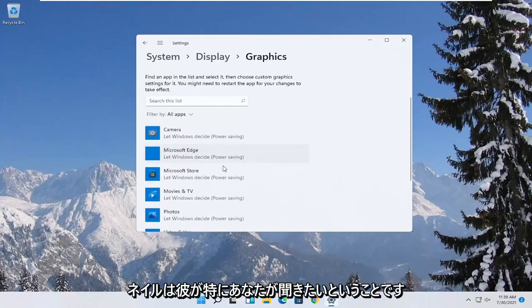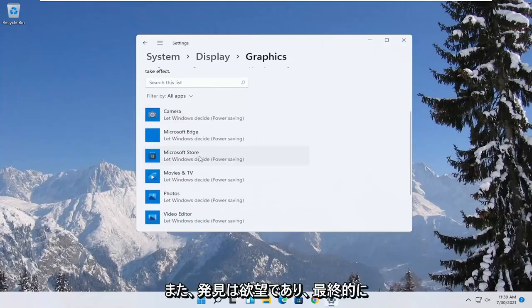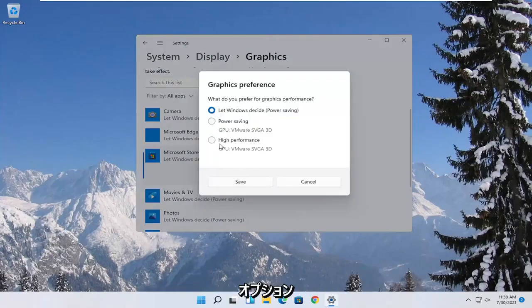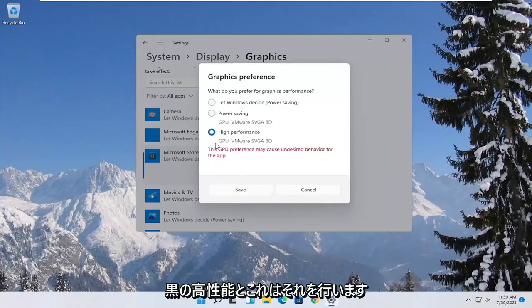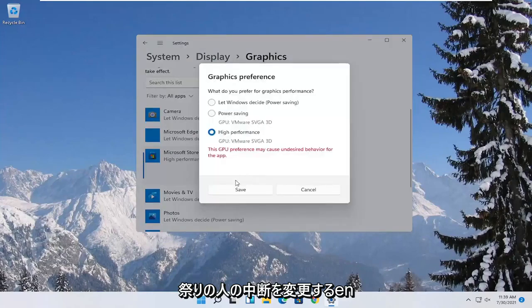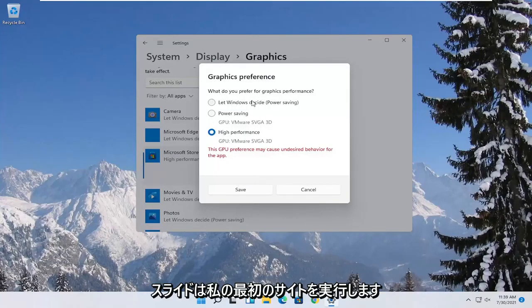Now if you have specific games you want to enhance the performance of, click on the game from this list and then select Options. Select 'High Performance' and then select Save. If you run into a problem you can always change it back to default by going through Options and selecting 'Let Windows Decide'.